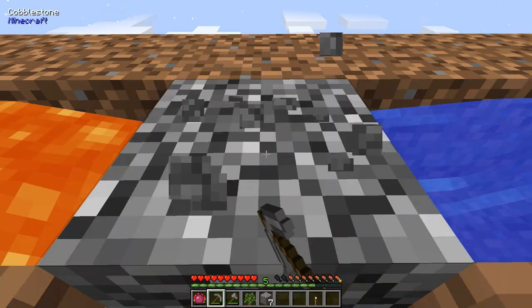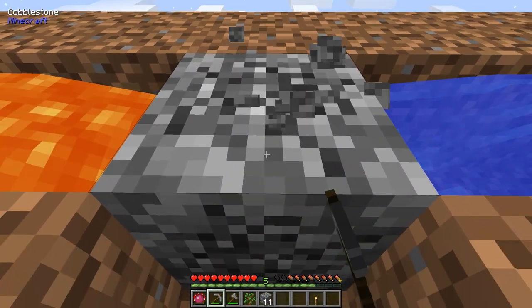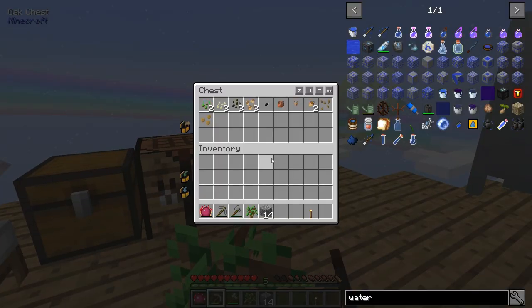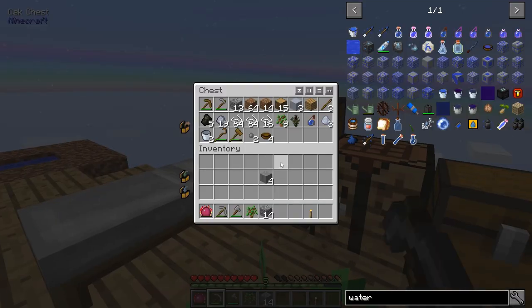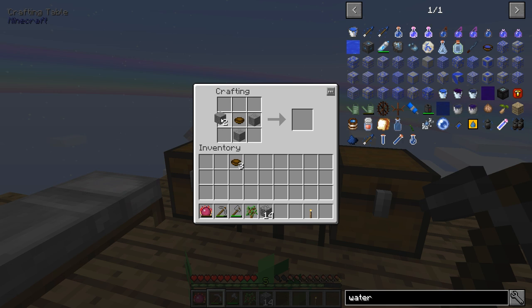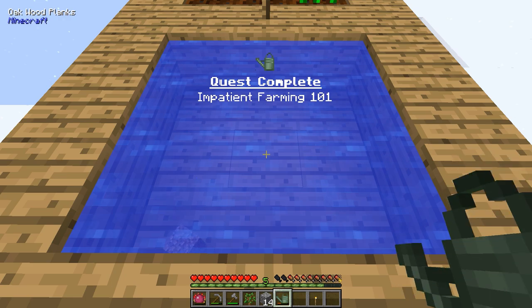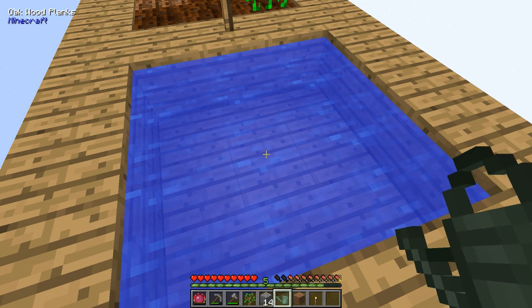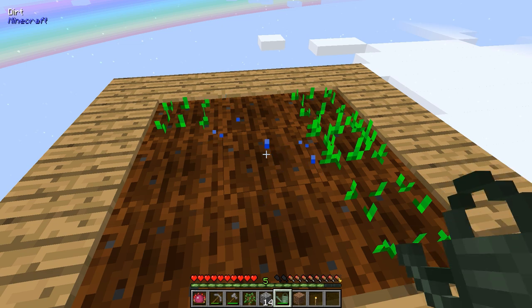I'm also going to need a lot more cobble, because in today's episode I want to work towards the all-important transmutation tablet, which is kind of the cornerstone of Project E — basically the mod that this whole modpack is built around. Let's make our watering can real quick. You do have to fill it with water from a water source before you can actually use it, and it does run out of water as you use it. But it works.